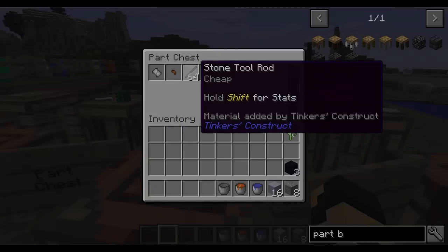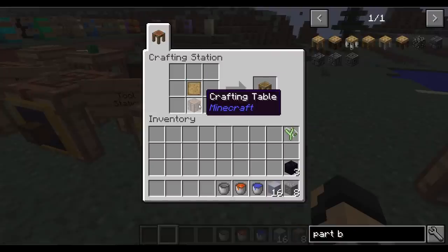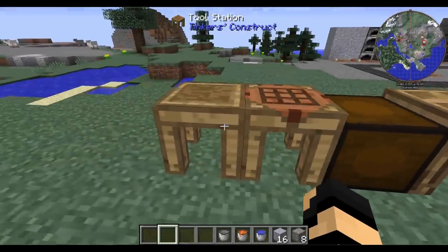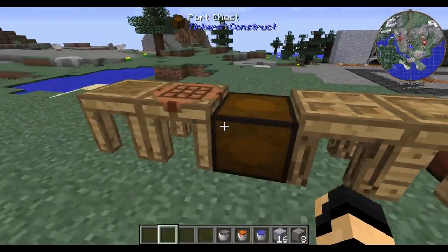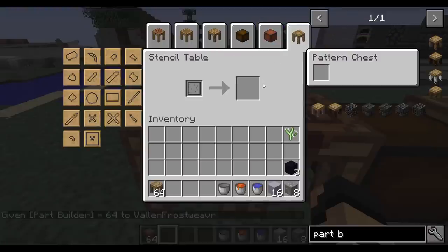Last but definitely not least, we've got the tool station — this is where it's at. This is just a blank pattern on top of a crafting table. You'll see it's got all the different types of tools that you can get — these are all tier one tools. It'll tell you the current tool's durability, mining level, speed, attack damage, how many modifiers are remaining, and the different traits it has. If you just right-click on the tool station while it's connected in a line or L-shape to all those other stations, you'll have tabs on the top allowing access to every single one of those items at one simple station.